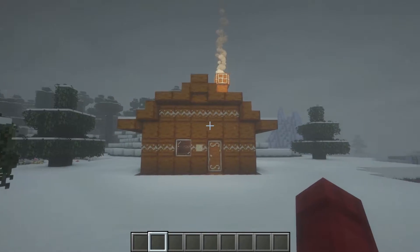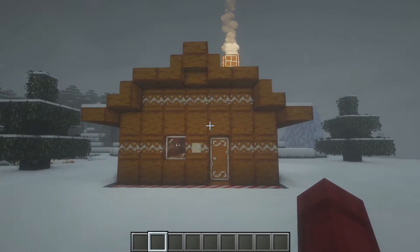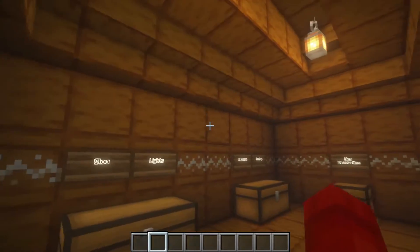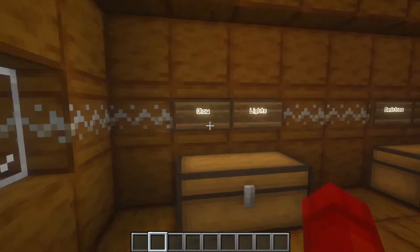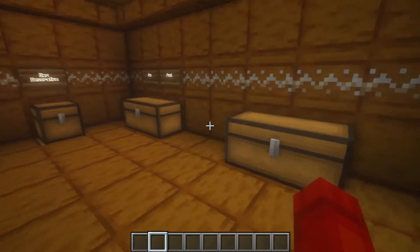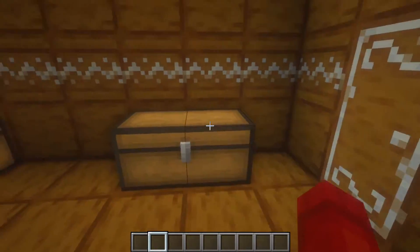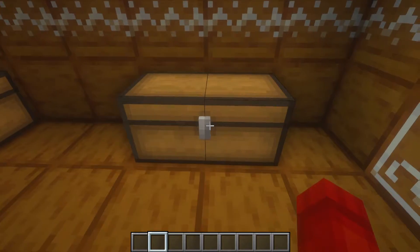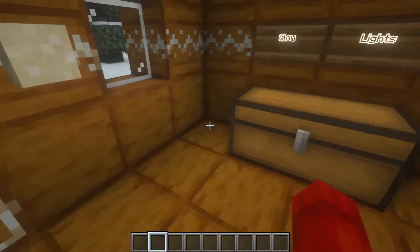Let's go into this gingerbread house right here. It looks really cute, and it has this little button right here that opens the door. We're going to be starting on the left side of this house and going all the way through all of these chests, ending off with the secret chest, which has some really fun items inside — but that's for the end of the video.